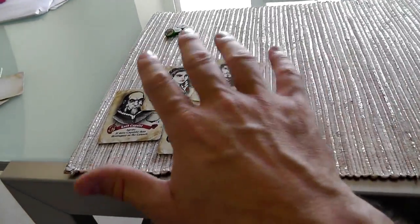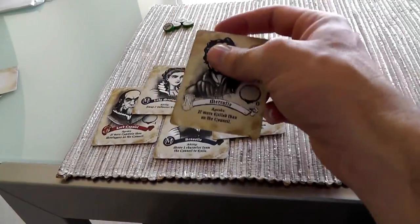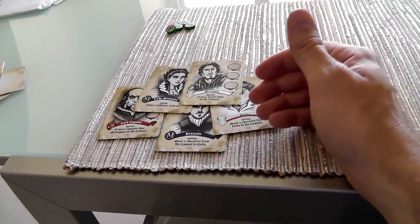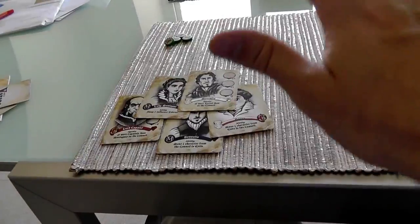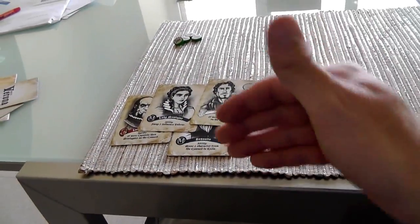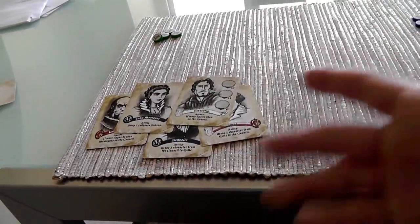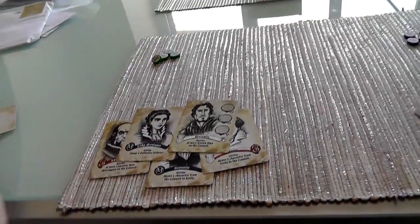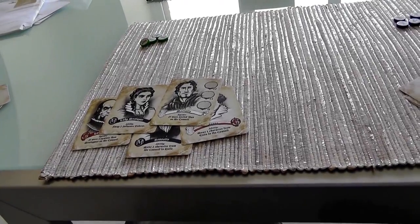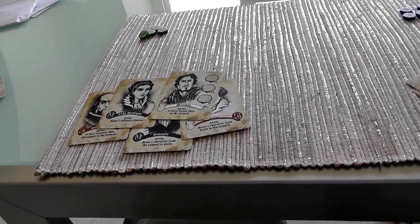Every turn, basically, we're going to play one of our cards to either add them to the Council of Verona or send them to exile - just kick them out of town. It's really as simple as that. We play a card, place some influence on it, and do an action if it calls for it. Jen and I are each going to play five cards in order, and that will be the entire game.